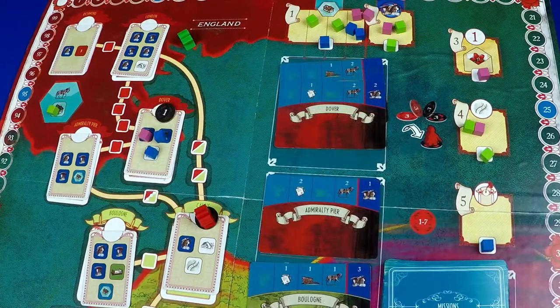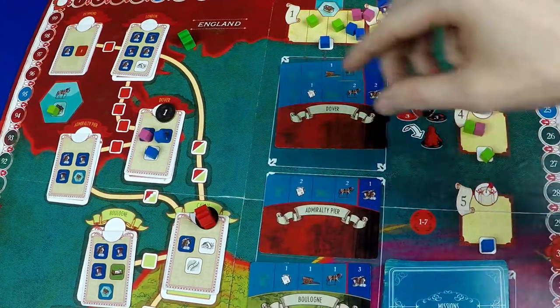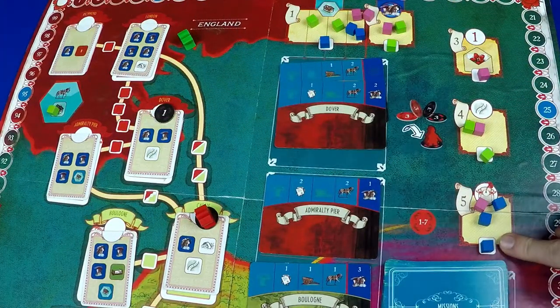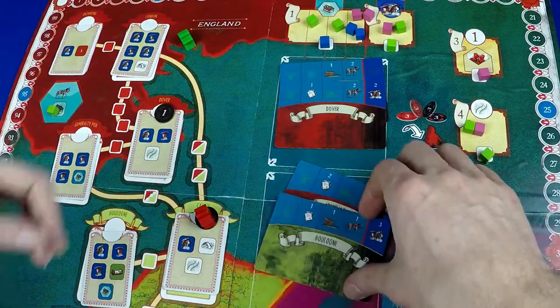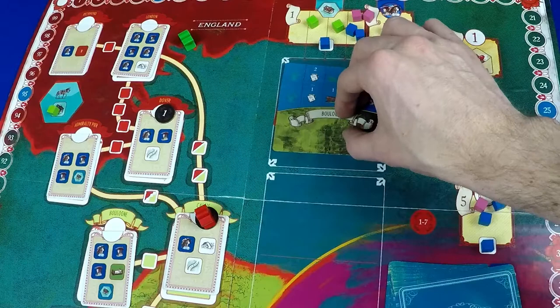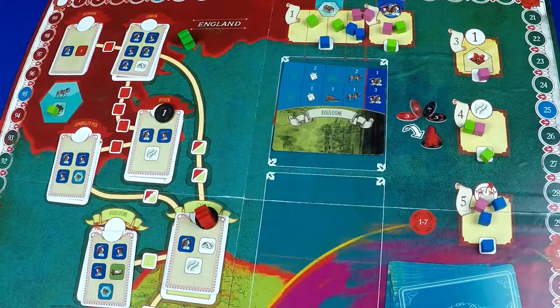The final mission space awards points to the players with cubes on the mission location. The player who claims this space scores a point if the location is full and also determines which mission the Scarlet Pimpernel will complete next by placing one mission card above the other. Then the next round begins. You'll play through seven missions during the game and at the end whoever has the most points wins, getting most of those points from playing cubes on the board either on the route spaces, the locations, or especially up in those planning areas for the resources for the mission.